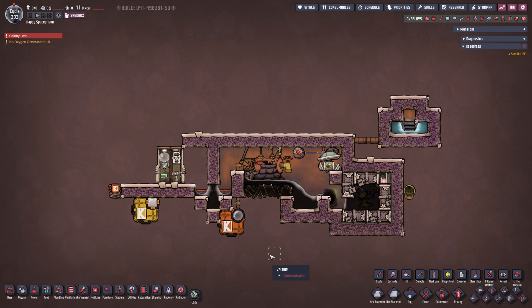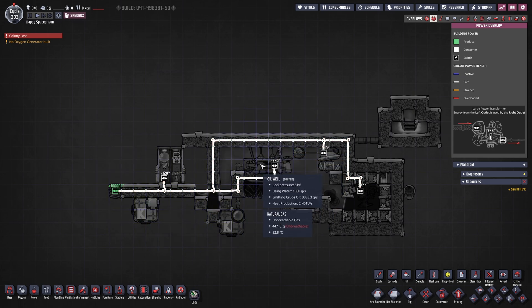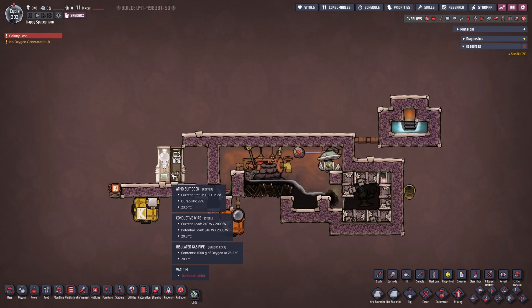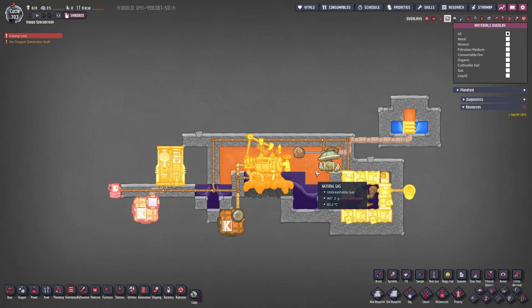Over here we have the oil reservoir setup. Let's take a quick look - all we need is a tiny bit of power coming in, powering our oil well, our gas pump, and our liquid pump - that's literally all that's needed. In our F6 overview we can see we just need water coming in; the temperature doesn't really matter. On the left I've built an atmos suit dock just to make it a little easier. You just need to make sure you keep this environment as natural gas - you do not want anything else in here or it will mess with the infinite storage.